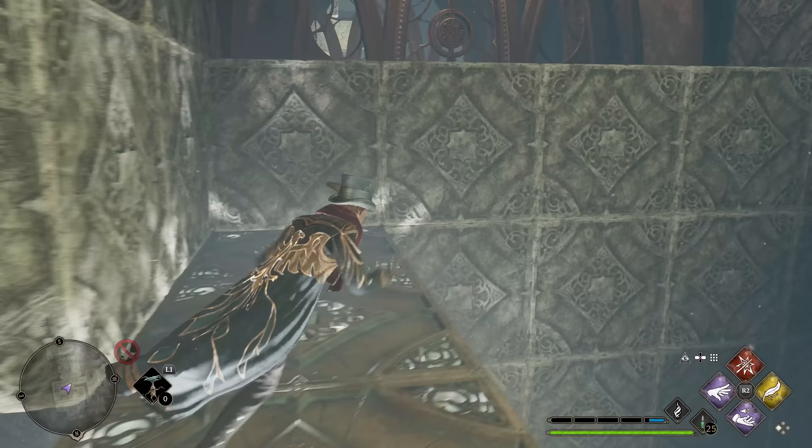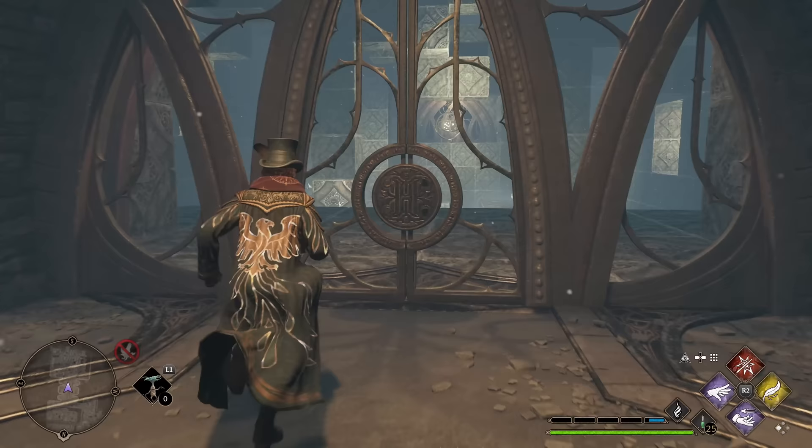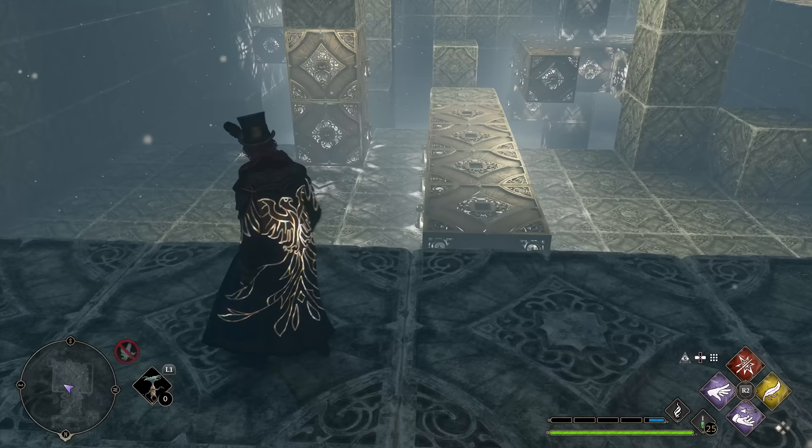As complicated as that puzzle was, this one's going to be a little bit more. So we're going to make it to the other side of the room — we've got quite a bit of moving to do here. We're going to drop down and pay a lot of attention to this set of blocks in the back left corner of the room.